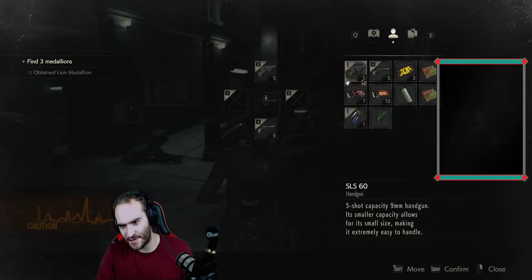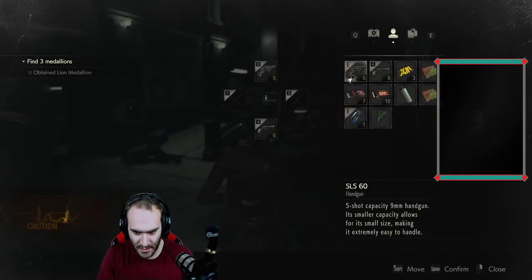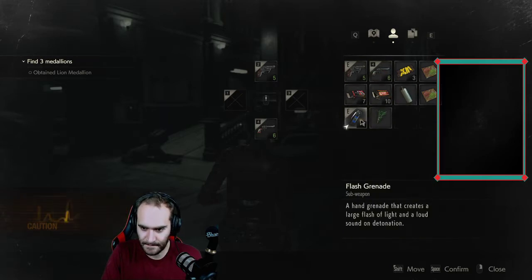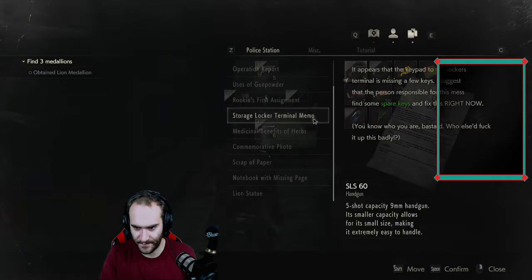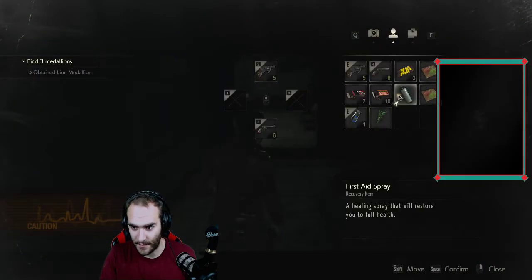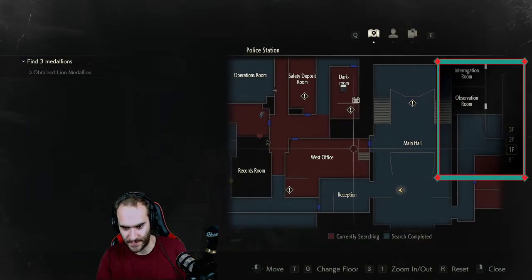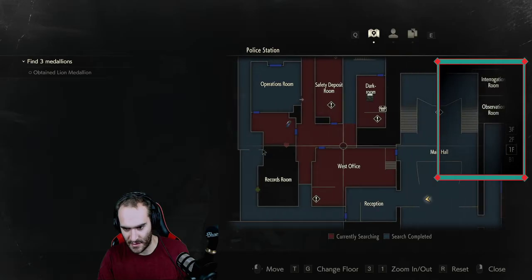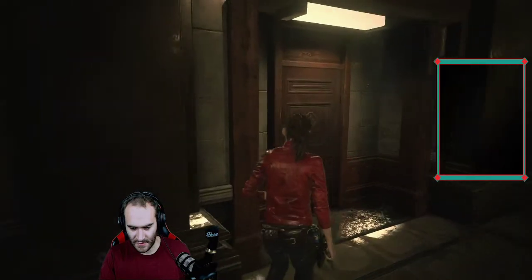Full ammo in both of my guns, I have a speed loader in this gun. I have three healing items on me now — that's kind of a lot. Four, I have four healing items on me. That is a lot. I need to store items before I attempt to get this statue.